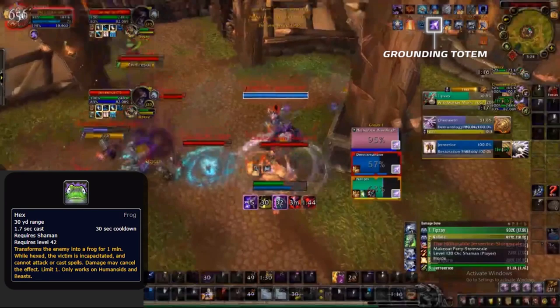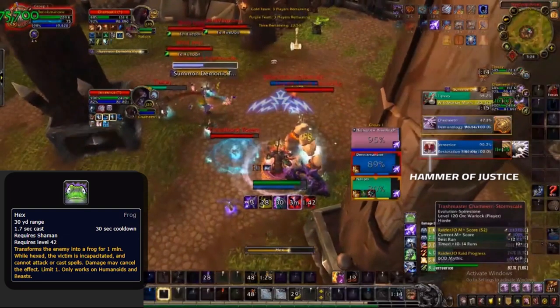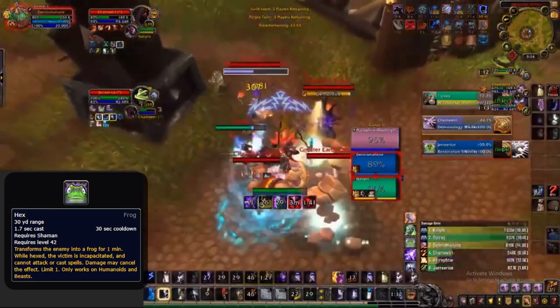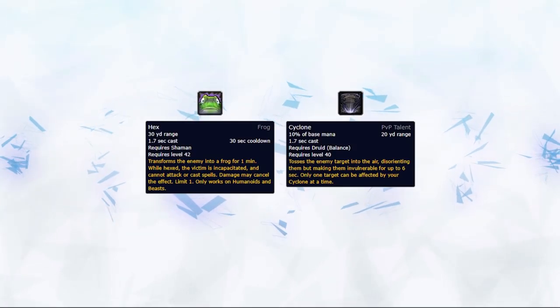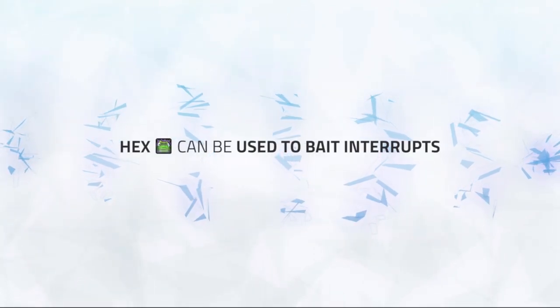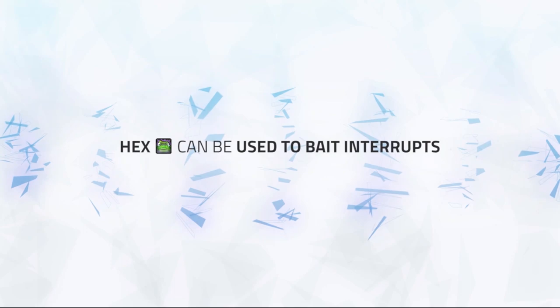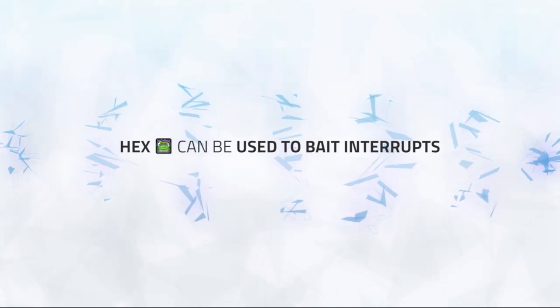Against a shaman, I go for a grounding into a Hex, which may not always work against very top resto shamans. During this, my healer also lands a Hoj, preventing the shaman from being able to escape, which ensures my Hex lands, although it is heavily overlapped. Since the shaman has no trinket and the lock is low, we are able to generate a ton of pressure regardless during the Hex. When playing with resto druids yourself, you can use Hex and Cyclone at the same time to bait interrupts from the enemy team whilst one of them goes off. In general, it can be used against casters to bait interrupts away from any healer you play with, allowing your healer to freecast and keep you alive.